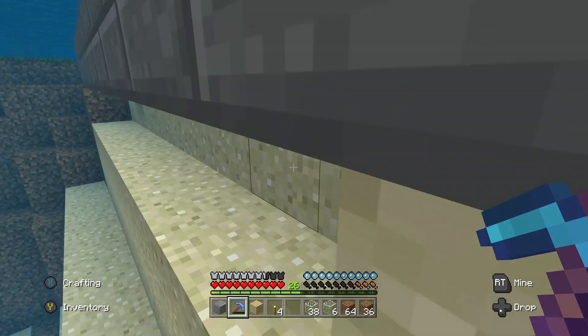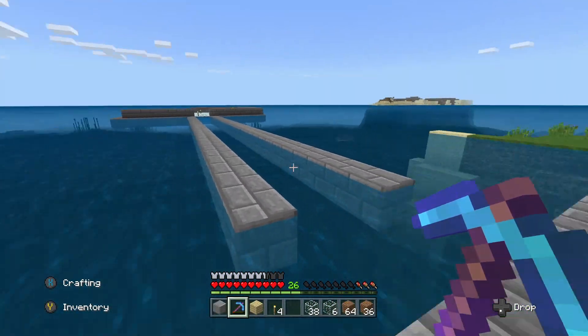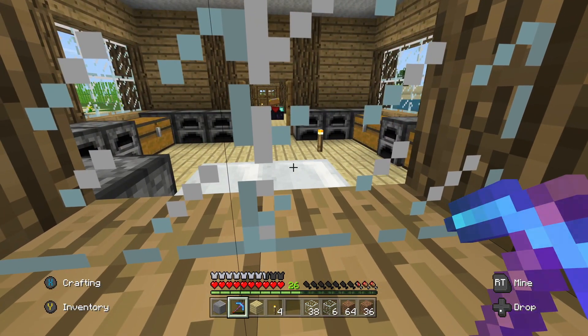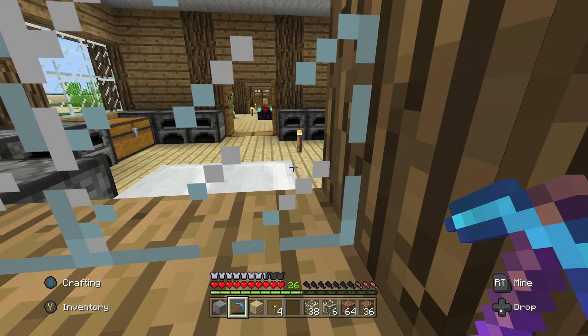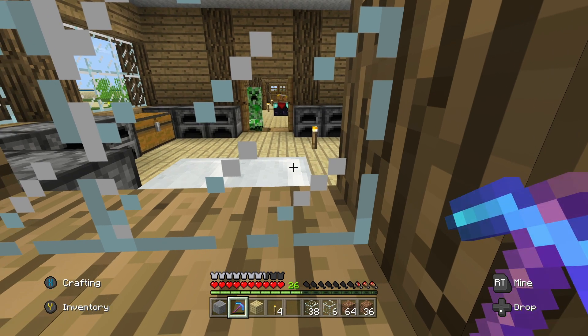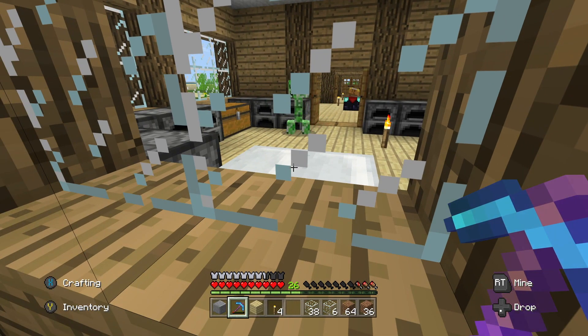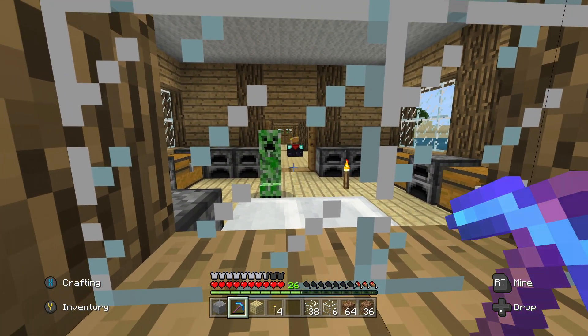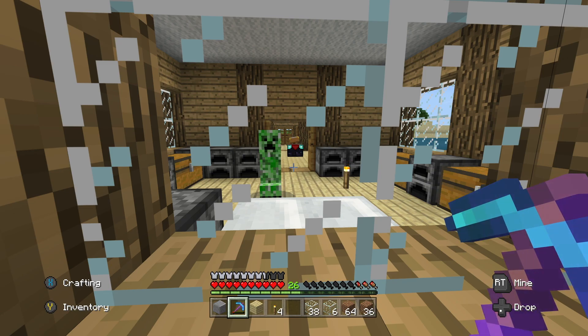Obviously, like I mentioned before, this place most likely is going to become something. How exactly is there a creeper in the center? What are you looking at? Get out of my room — that's my bedroom at the moment. You can't do anything. There's a glass separating us. Okay, how am I exactly going to deal with this creeper?